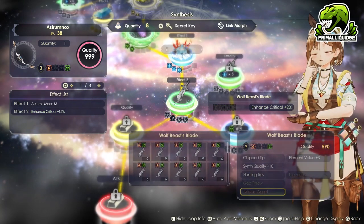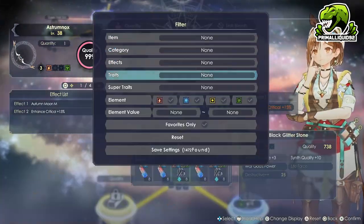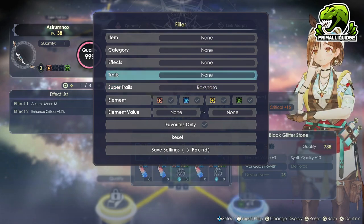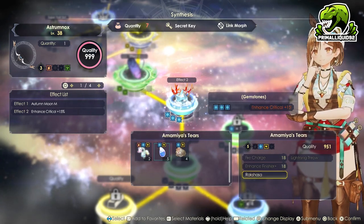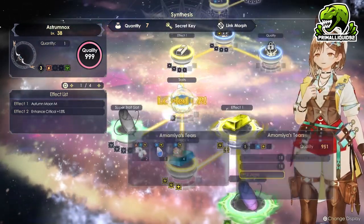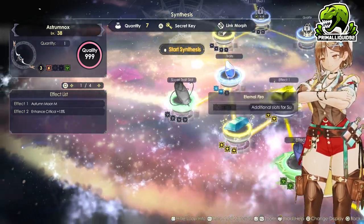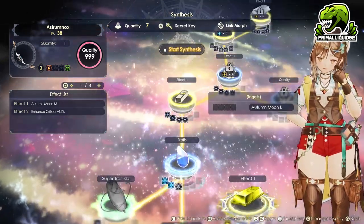I'm pretty sure I've got another Ruxasha somewhere — yes, I do have a Ruxasha. Now that we have a Ruxasha, we're going to go ahead and drop it in the traits slot. We needed to put an item there anyway just to get through that section so we can unlock the super traits. We're not going to put anything in the other slot just yet — we can do that in item rebuilding.